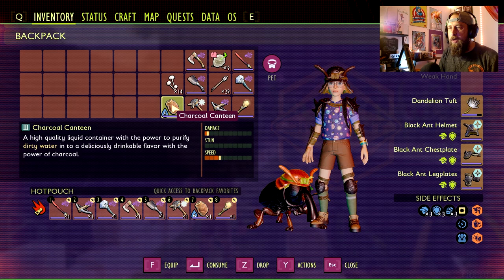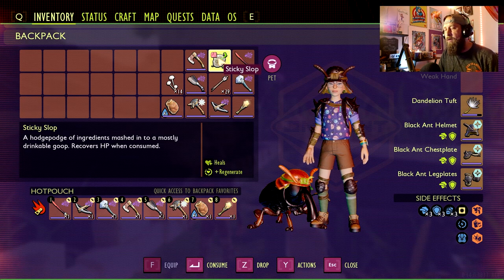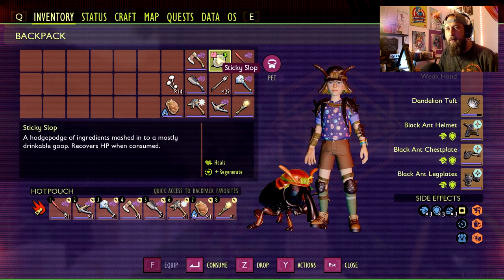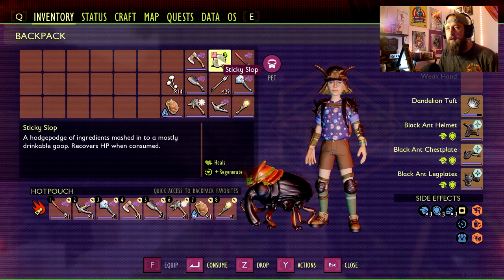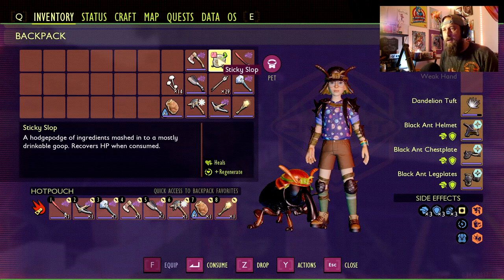Number 8 — we covered this in my last video on the best healing options — is going to be the sticky slop. It provides an instant heal and regenerates health for four minutes. Because it's the sticky slop it increases that regeneration time up to four minutes, so these are useful everywhere you go. If you don't have these early on, just go with the regular questionable slop for a nice health bonus using whatever garbage resources you have. Late game you'll have chests full of stuff you don't use, so make yourself some questionable slop smoothies.